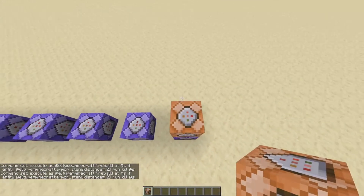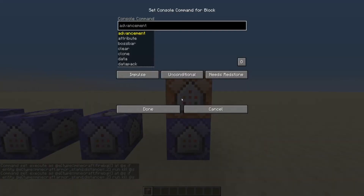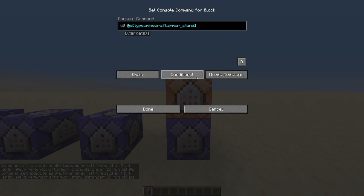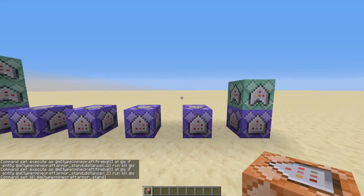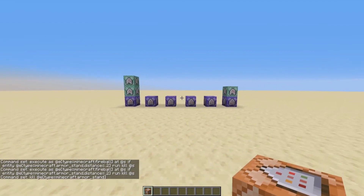And we're on our last command block — this one is really simple. It's just: kill @e[type=armor_stand]. Set this as chain, conditional, always active. And that's it — that's all nine command blocks.